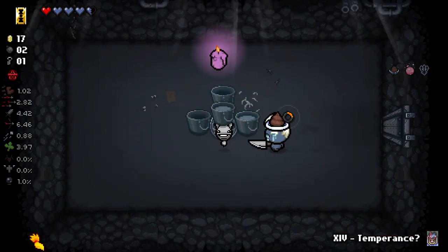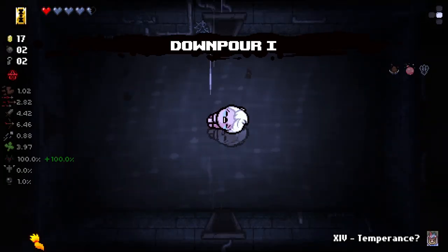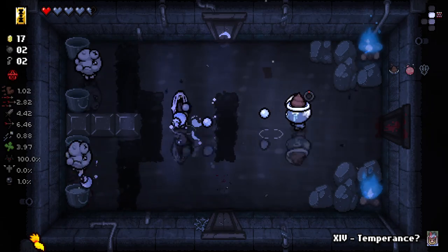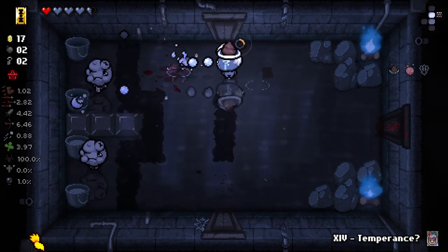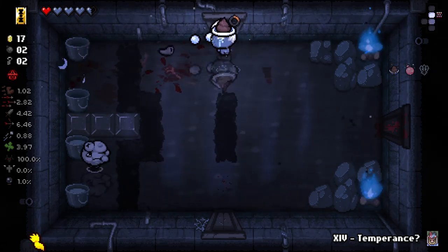We got Mum's Knife for this room — good, good room to get Mum's Knife on. That's because of our 50% chance to gain a Mum item on each room from our trinket. And of course, that time it was Mum's Knife, but we will get some good Mum's items. Some modded items are new classified Mum items, so we'll get some extra out of that as well.